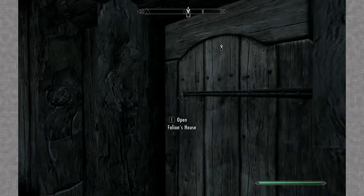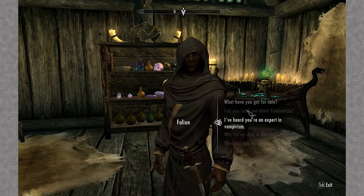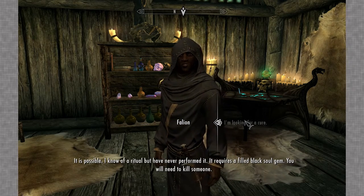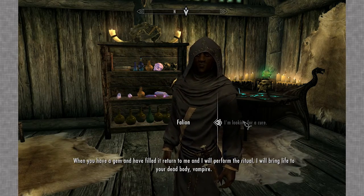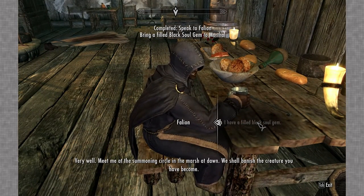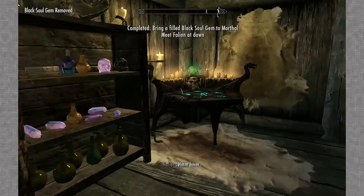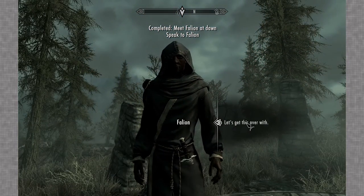Here we are - you may have understood very easily what we are about to do, and if not, well you'll see. I hear you're an expert in vampirism - I'm looking for a cure. It is possible. I know of a ritual that has never been performed. When you have a gem and have filled it, return to me and I will perform the ritual. I'll meet the summoning circle in the marsh at dawn. I shall vanish the creature you have become. Awesome. I will meet you at dawn then. Here we are at dawn. Let's get this over with.